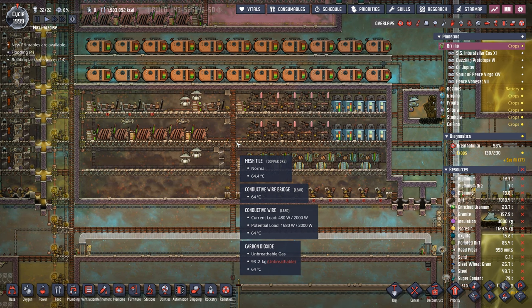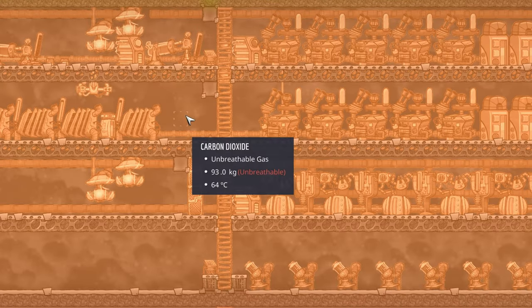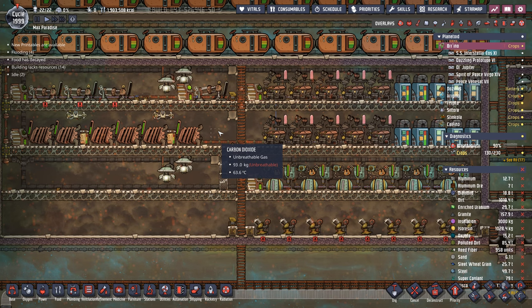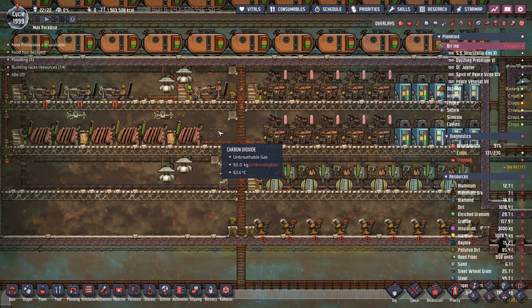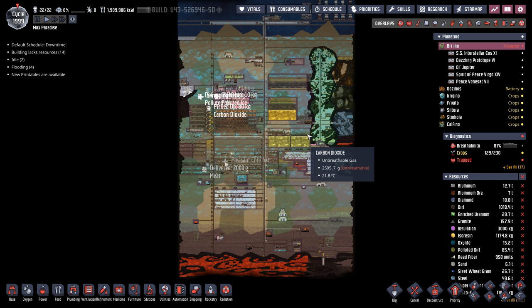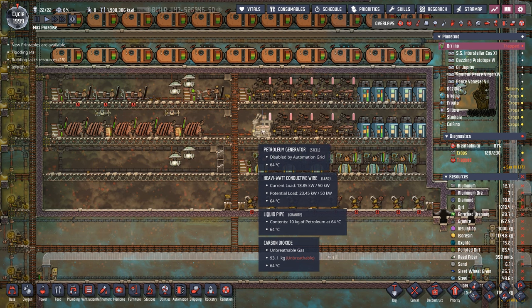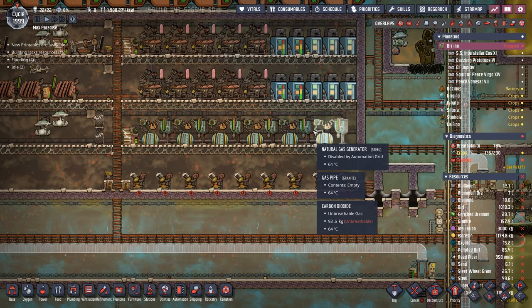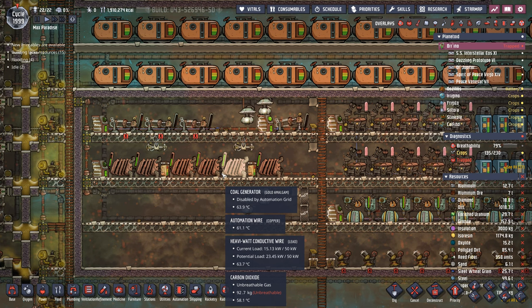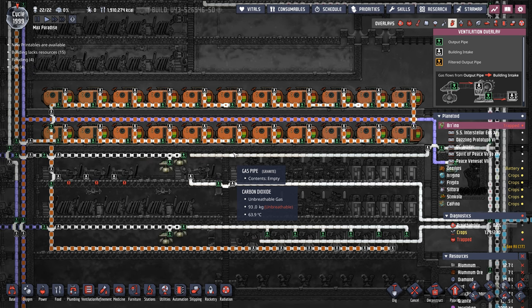The first thing you might notice about our dirty brick is that there are no steam turbines, and the reason is simple — it's not hot enough to warrant them. Additionally this place is filled with carbon dioxide, but there are ways around that. This is called a dirty brick because it's where you put all your dirty industries. We have 10 petroleum generators, 6 natural gas generators, 6 coal generators, and 3 hydrogen generators plus an overflow. And of course no colony would be complete without a ridiculous amount of buffer tanks.